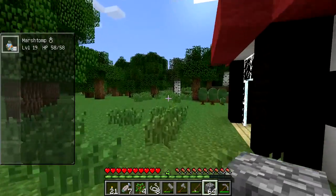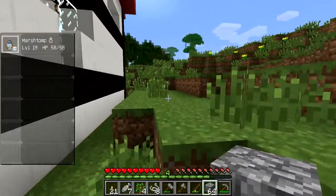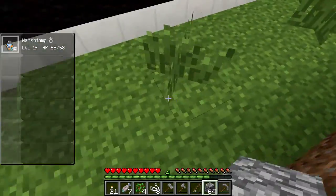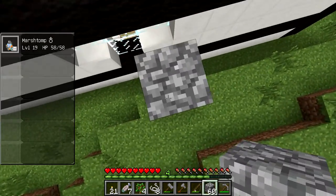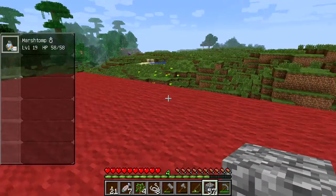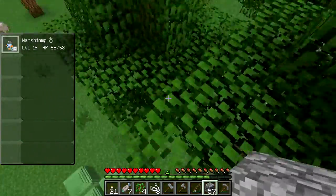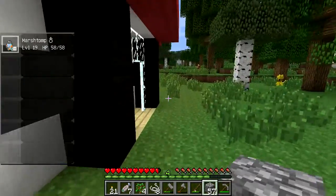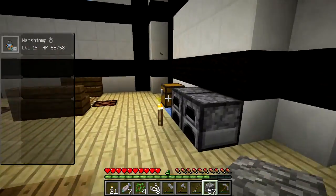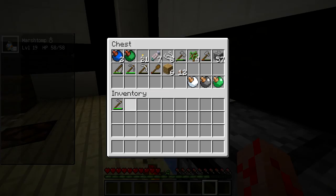I'm going to have to actually get down somehow, and I don't know how I'm going to do that without killing myself. I guess we'll figure that out when we come to it. Is there any body of water around here? No, there's not. I don't even have enough Iron to make a bucket. So I'm going to die on purpose and respawn back at our base. I'm going to throw everything in a chest real quick — we're going to perform a leap of faith, but this time we know we're going to die. We have faith in the ground to kill us.